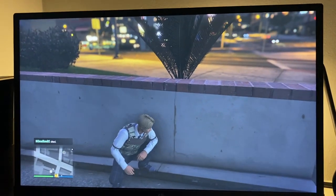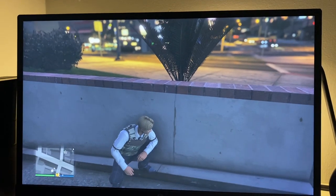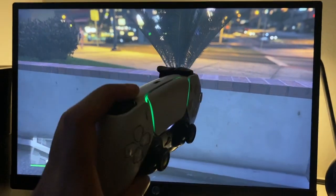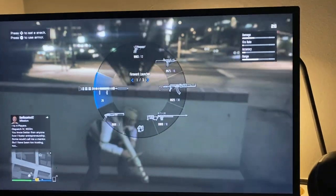Hello guys and welcome back to MS Tech Tutorials. In today's video I'm going to be showing us how to open the weapon wheel in GTA 5 Online. All you have to do is hold down on L1 — you can't just click it once, you have to hold down on it.